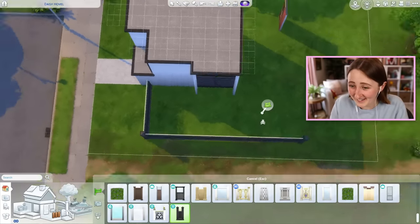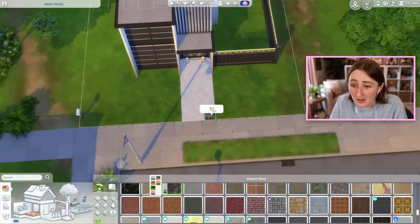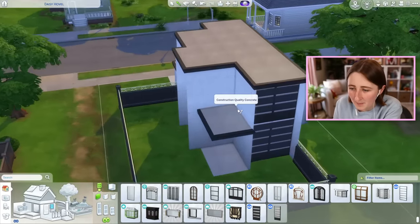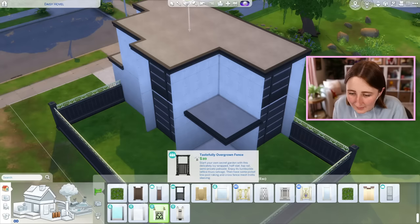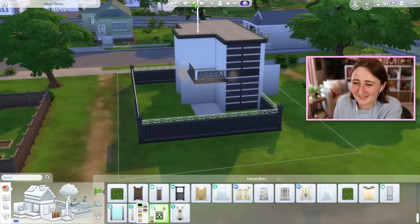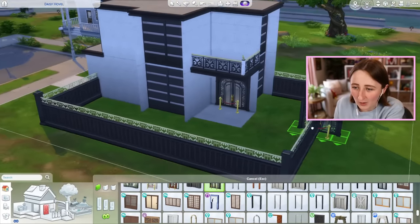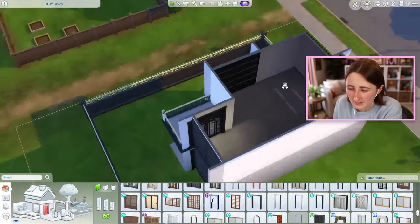That does not look very good. I'm starting to get a little bit worried about this build. So I'm thinking maybe there could be a balcony of some sort back here. This fence is the same price as the expensive one, so I could probably use this fence. We'll have that fence and then a little door to the patio. I'll do the same thing upstairs, although that looks bad.